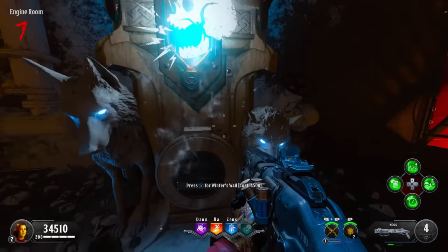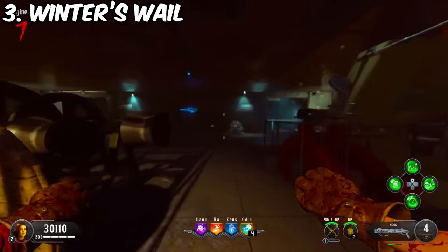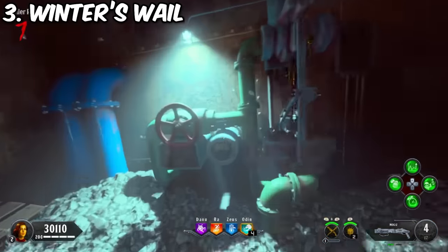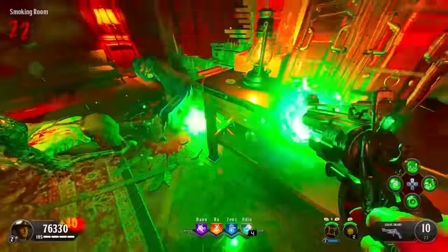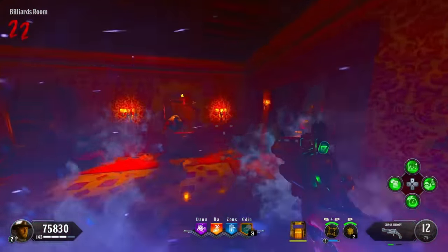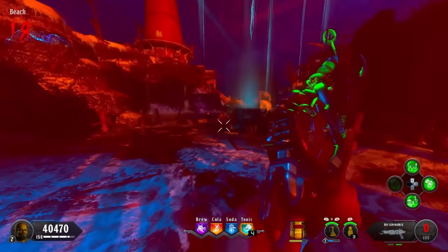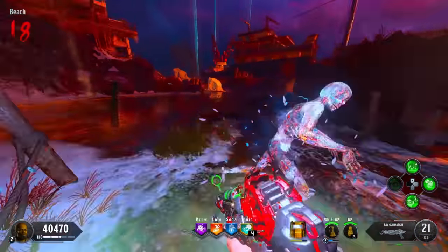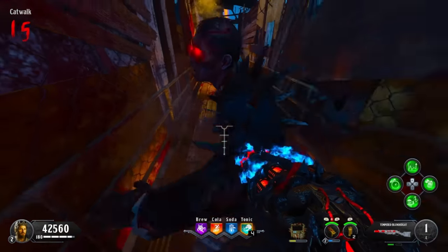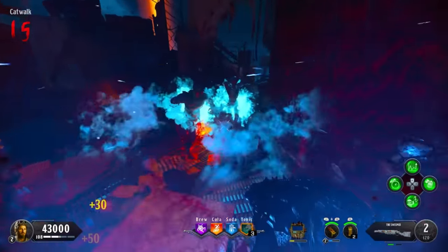Number three is the best BO4 perk — Winter's Wail. When hit, an ice blast activates, thus freezing nearby zombies. If you thought Victorious Tortoise or Electric Cherry was the ultimate defense perk, forget it. You have more than just a split second to figure out a plan and react — you have moments. You get two activations, plus an extra with the modifier and a permeating freeze ring. Don't get me wrong, Double Tap 2 is goated, but Winter's Wail is also goated for even longer — it never drops off.